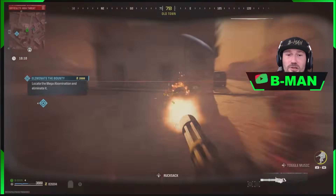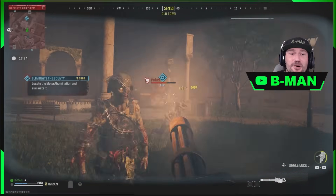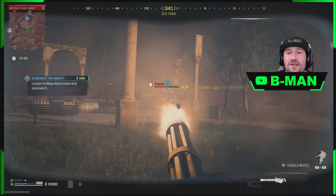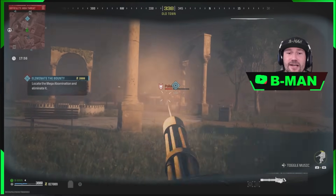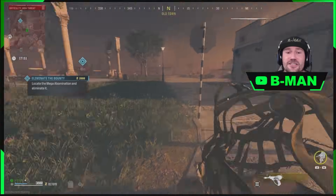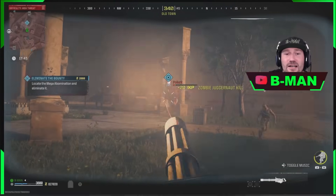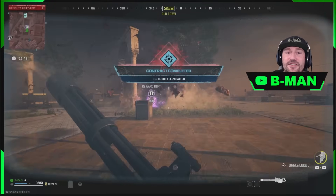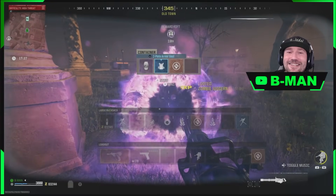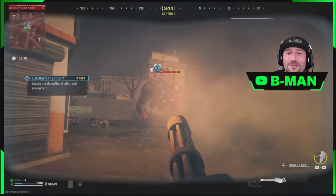The juggernaut will deal with the mega abominations. The only things that won't go to the monkey bomb are the bosses and the dogs — dogs can be annoying but they won't kill you, and bosses shouldn't kill you either because you've got a three plate vest. With speed cola you can plate up really fast. As you see, juggernauts deal with the mega abominations easily, so get out there and farm them up.